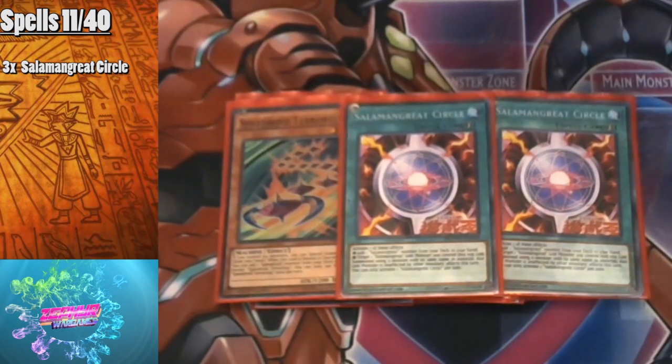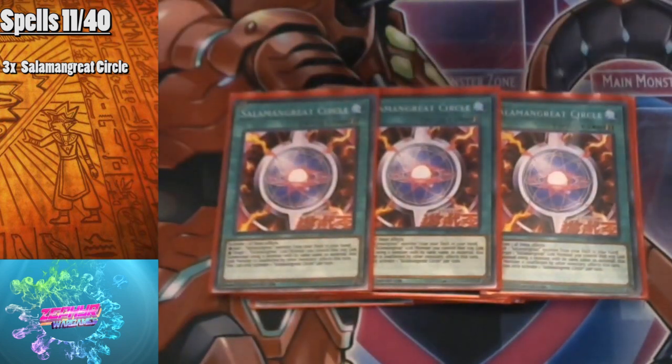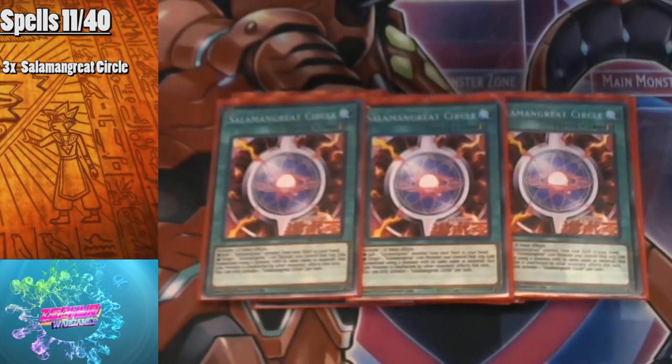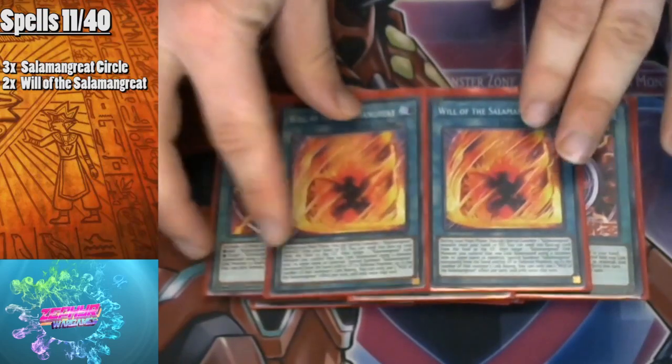Salamangreat Circle is a quick-play spell. You can activate one of two effects: add a Salamangreat monster from your deck to your hand, or target one Salamangreat link monster and link summon another copy of it using a monster with the same name as material — that monster becomes unaffected by effects this turn. You can only use one Circle per turn. Circle is absolutely amazing for getting any Salamangreat you need or extending your plays. I play two Will of the Salamangreats.